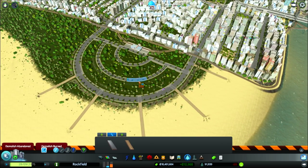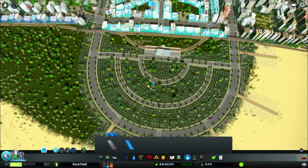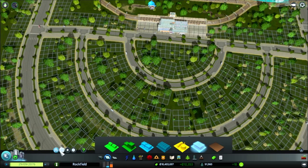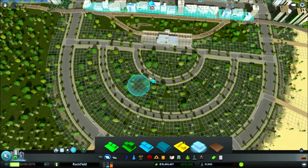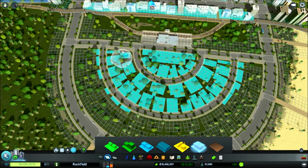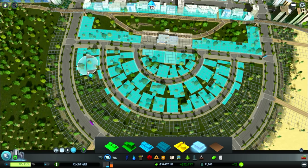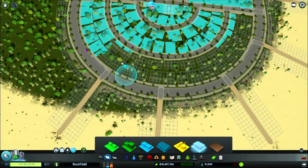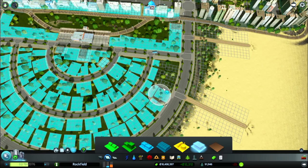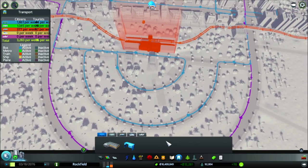Alright, so here's where things get interesting. Let's first talk about what we've actually done in this area, and let's zone it as well. This is mainly going to be offices, I think — offices in the middle area, and on the outside maybe some commercial. But we do have a high demand for offices, so that is going to be good. I've designed this with those ring roads right there being as perfect as possible — pretty much the same curve as this one on the outside but slightly smaller — and I've put some bus routes in here, which is pretty cool.